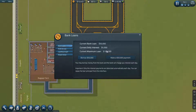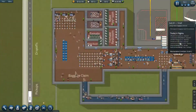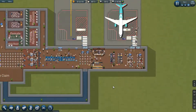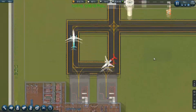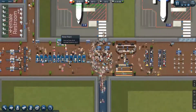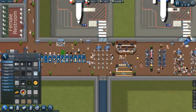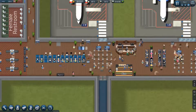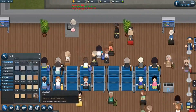We've still got that loan outstanding. Our current max — we can borrow another $50,000 if we wanted to, but at this point I don't want to do that. Rather I'll just let the game play through for a couple of days, because the money we're making off these numerous flights is quite substantial and should see our bank balance increasing pretty quickly. Still no revenue on the newsstand, so I'm actually going to go ahead and remove that — it's not making any money and it's just clogging up the terminal building, and space is still at a premium.